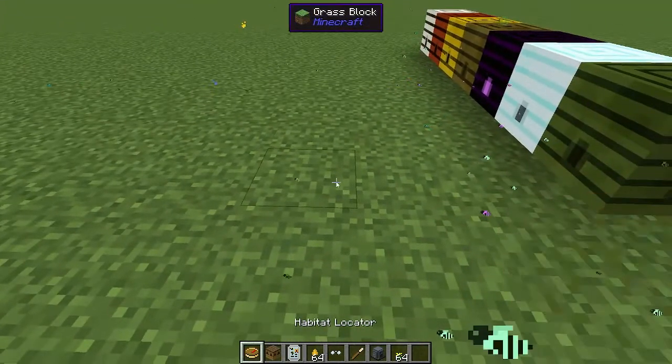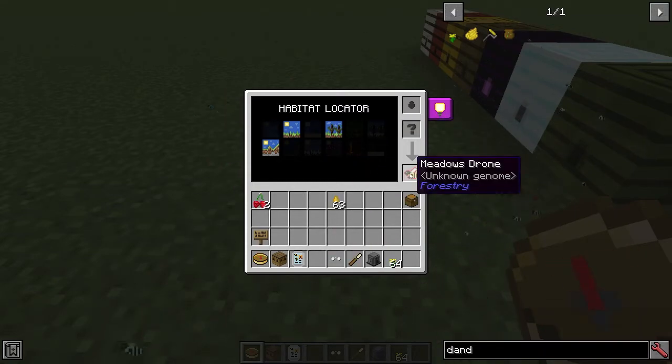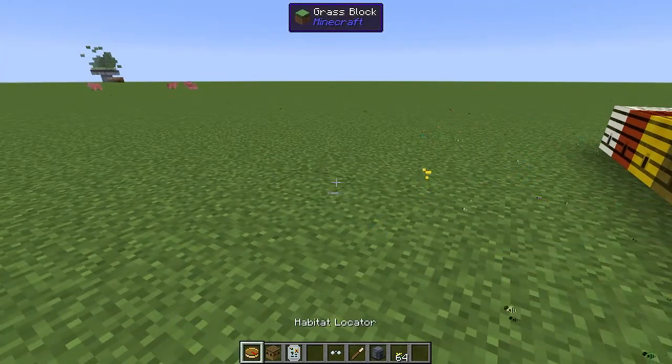Looking at the habitat locator quickly: you put in a drone and a honey drop, it pushes out the result, and then you can see which habitats that bee likes to live in. You can hold out your habitat locator and it will point you toward the nearest applicable biome. If it can't find one — for example right now because we're in a super flat world — it will just spin forever. So if you're in the nether and you need a meadows biome, it will spin forever because there are no meadows biomes in the nether.